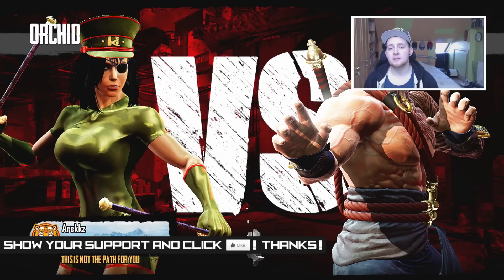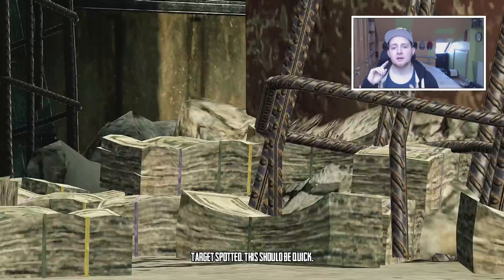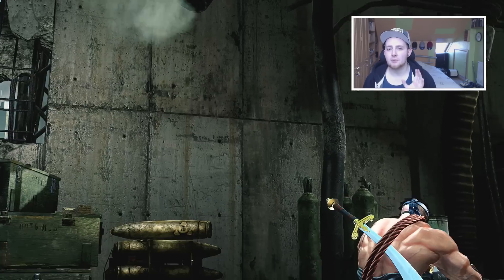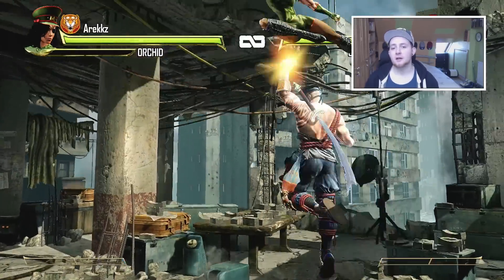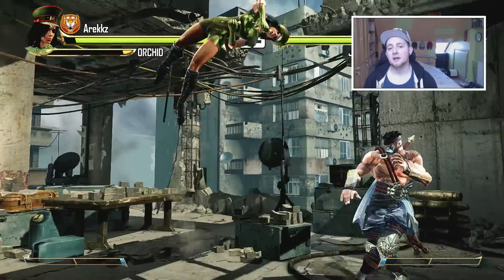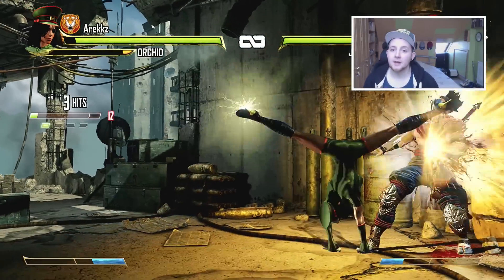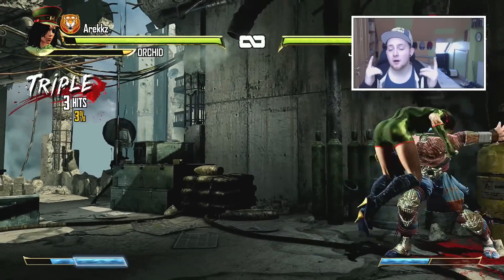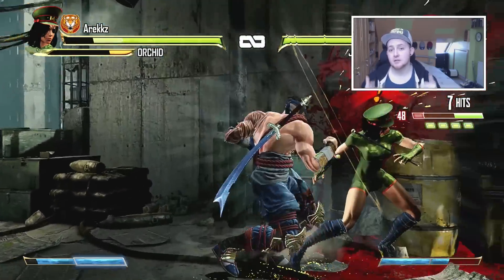I'll drop a link to the forum down below so you can read the patch notes yourself. Starting off - Killer Instinct is a free game and you can download it with one character. Up till now that character has been Jago, but they promised a character rotation. Now Jago has been swapped out and the free character is Sabre Wolf, so you may see an influx of Sabre Wolf players online.